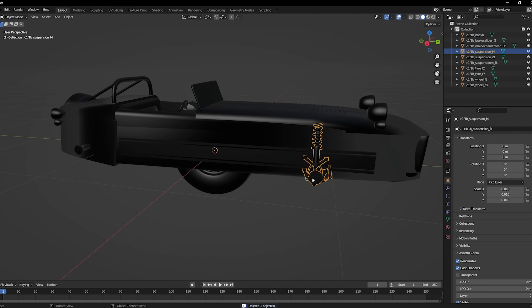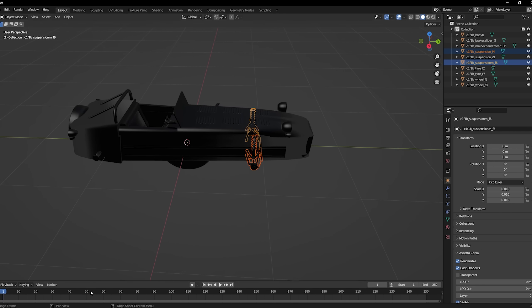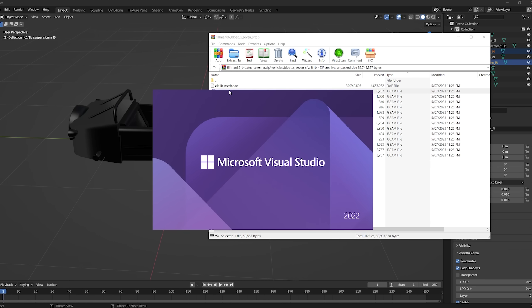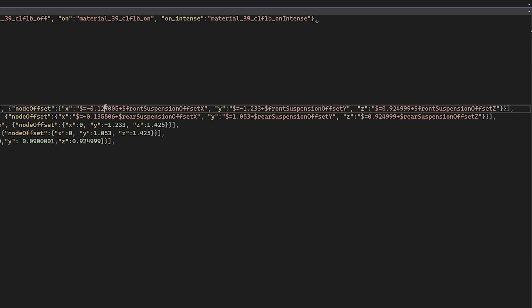I'm not going to be leaving the engine model in, so that can go away. The differential can stay. Suspension is not quite in the right places, but I could look that up. Going into the main J-beam for this version, on the suspension X we're not going to worry about — though it is surprisingly offset, so we'll keep an eye on that — then the Y. This is what we're going to be looking at mostly. I don't know why there's a Z offset. Anyway, 1.22.